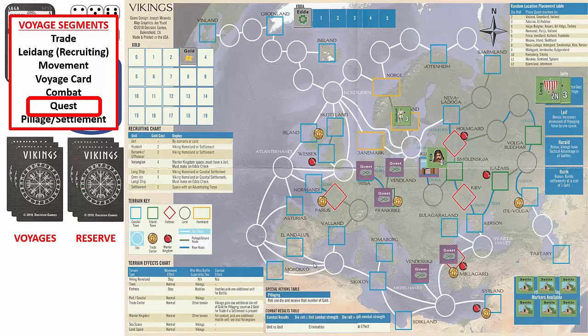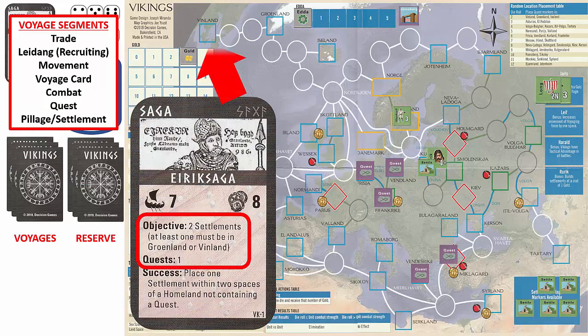Since we were successful in combat and have forces remaining in the space, we accomplish the quest. When a quest is accomplished, the marker is placed next to the ETA track at the top of the map. Accomplishing the Jamsburg quest allows us to place a settlement in this space at no cost. We now move to the pillage and settlement segment. Since we just placed a settlement and cannot have more than one in a space, the voyage is now over. Reviewing the saga card victory requirements, we have accomplished one quest and one settlement, but we still need one more settlement in either Greenland or Vinland.